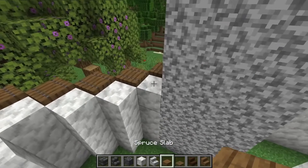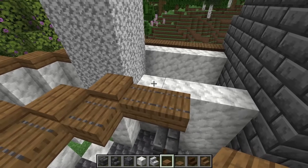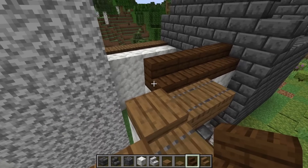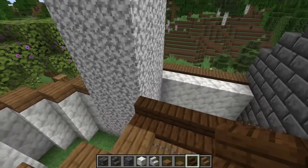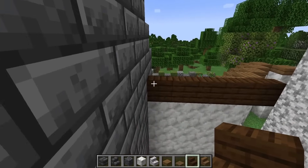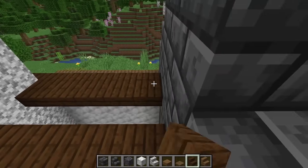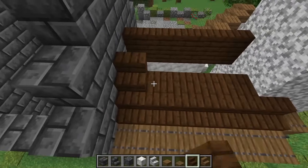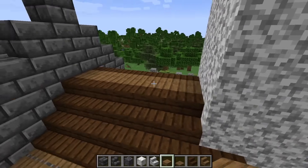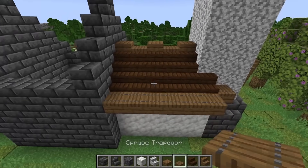Grab spruce slabs and place them on the top of the calcite going all the way down. Stop on one side and bring in some dark oak for a color change, taking it all the way down. Coming back the other way, do the same thing. For this side, place upside-down dark oak stairs, then stairs forward. On the top, bring in spruce slabs every other one, then trapdoors in the gaps.